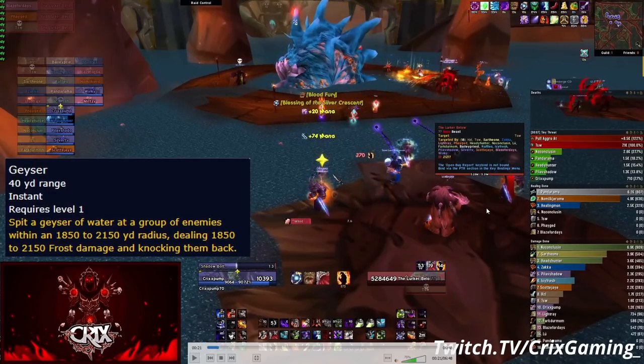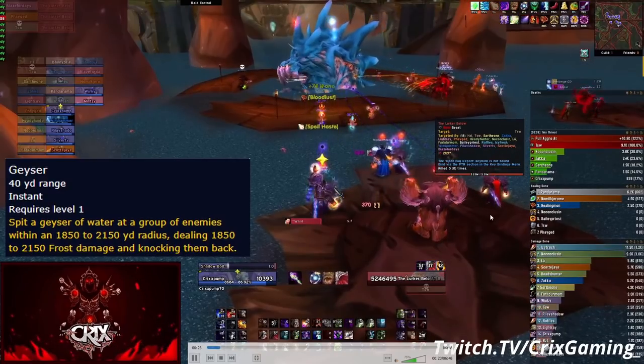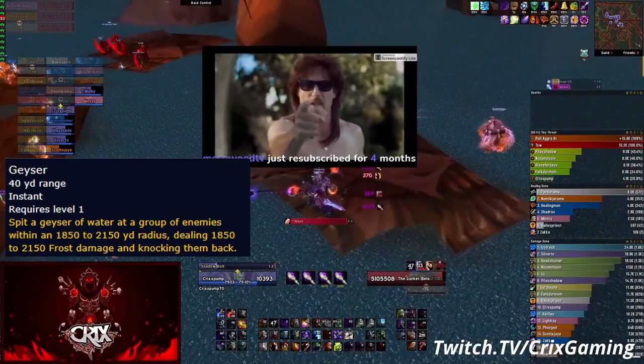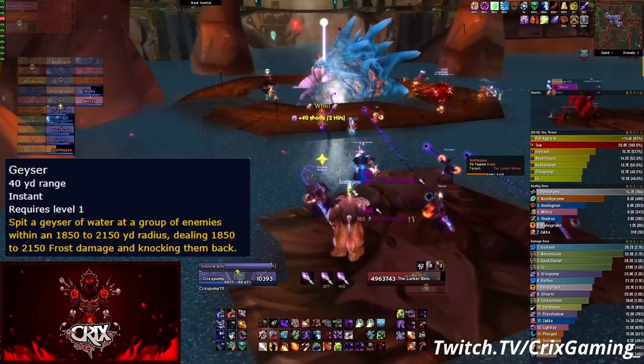The Geyser spits water out at a group of enemies - I want to say the range is between five and eight yards, someone can correct me in the comments. If you get hit by Geyser, it hits you and pushes you back, and hits anyone too close around you. You can see this warlock get hit, and since these guys are too close they all get hit during lust. For that reason, spread out on your platforms - get five to eight yards apart.